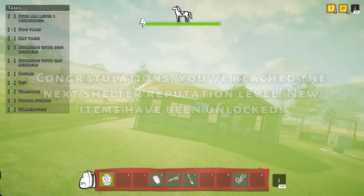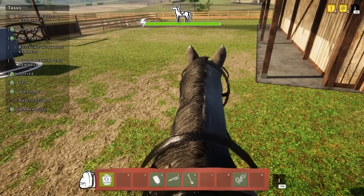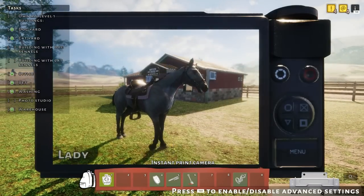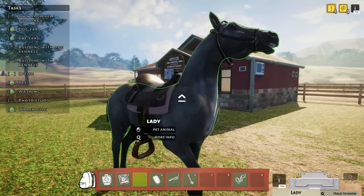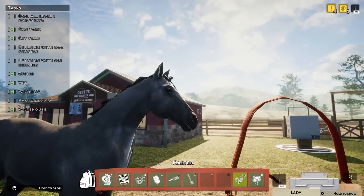I want to return to the shelter. 'You've reached the next shelter reputation level!' Oh, so I'm level two now. I think riding part of this is not bad at all. Did I get a picture of you yet? I don't think I have. The controls aren't too bad at all — I've definitely played worse, I could tell you that much.